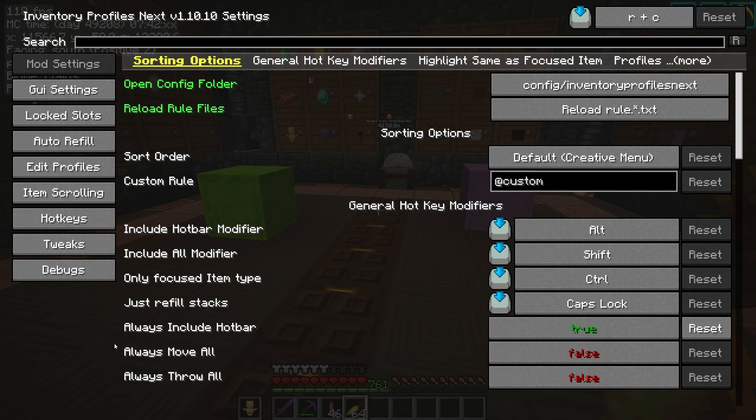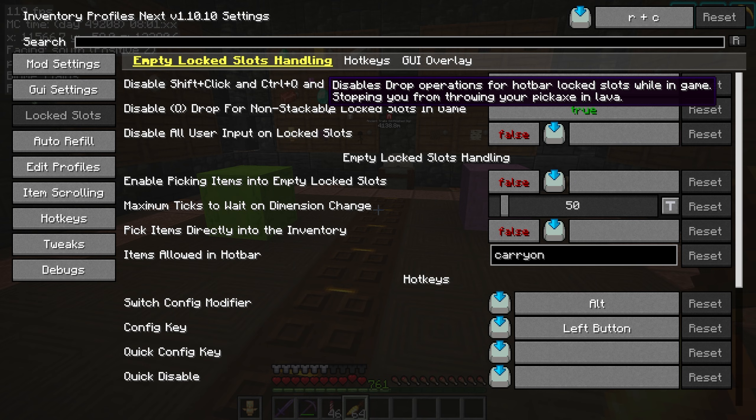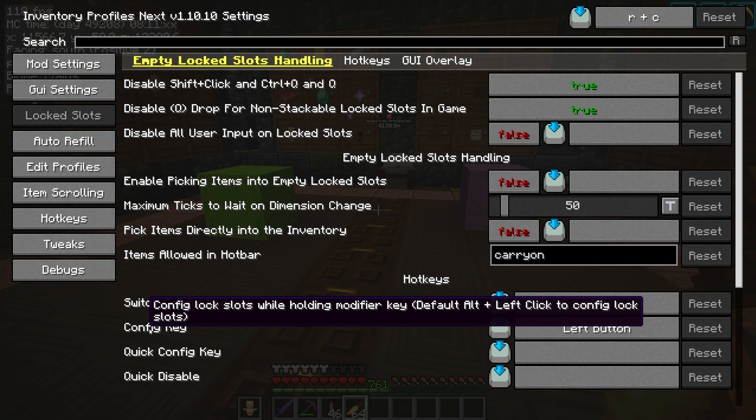Once we've done that, let's take a quick look at the locked slots menu. As you can see we've got lots of options, they are all set to default. If you hover over them they'll tell you a bit more — for example, this makes locked slots immune to certain actions, and this one will stop you throwing your pickaxe in lava. These two are quite important: the switch config modifier is Alt and the config key is left mouse button. That's useful for the next section.